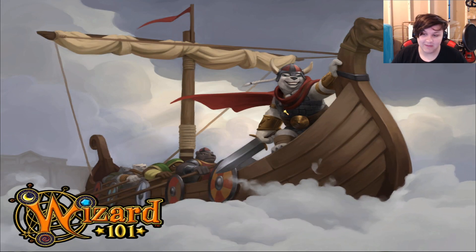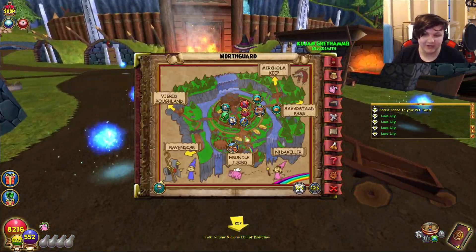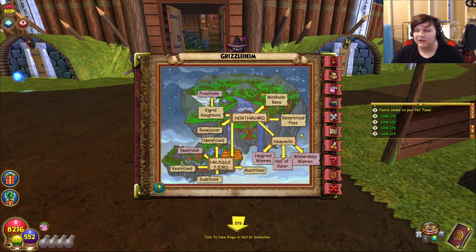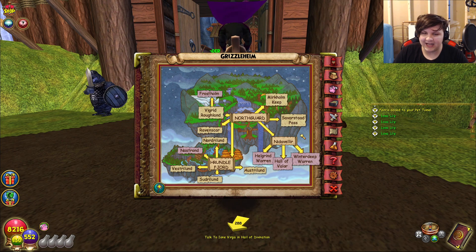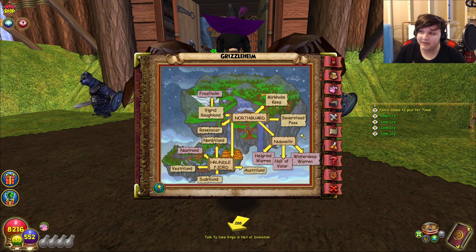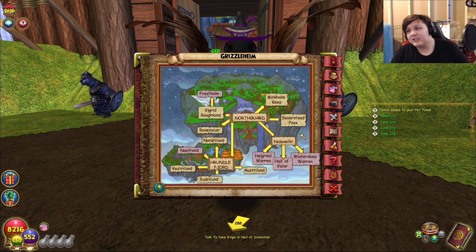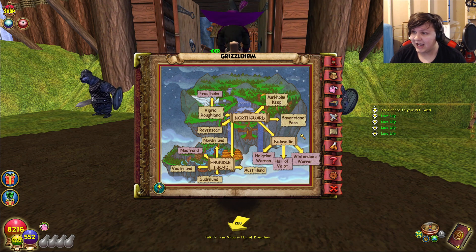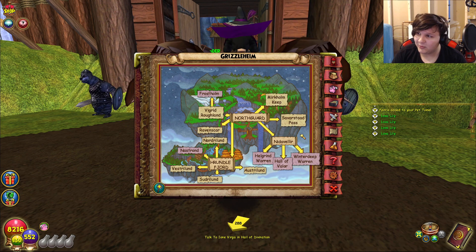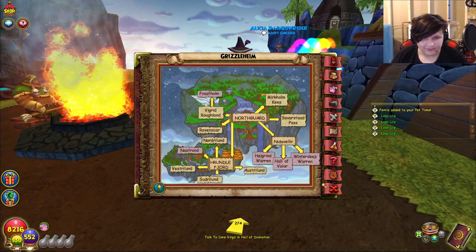Now let's talk about my next one, which is Grizzleheim. This one might be a bit more controversial. Grizzleheim, in my opinion, is one of my least favorite worlds in this game, and there is a big reason for that - it is actually kind of difficult in a few places, and it is exceedingly long for literally zero XP. It's actually hilarious. To get into Ravenscar, you need to be level 40. At level 40, what XP are you expecting to get? Maybe in the 3,000s, like in Dragonspyre - like 600 for talking quests. Well, in Ravenscar you're getting 600 for boss quests and maybe 100 to 200 for walking quests. Yes, that's a little bit ridiculous.